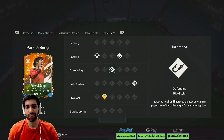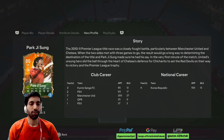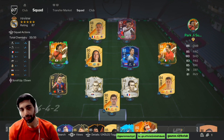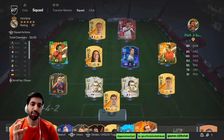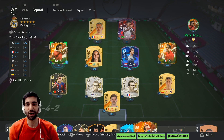Looking at his play styles, he has got incisive pass, tiki-taka, intercept, press proven, and relentless plus. I'll be using this guy in almost every position possible — left mid, right mid, central midfielder, CAM, left wing back, and sometimes left back as well. So many positions this guy can play, and we will be testing him out to see how he performs in each position and which one suits him the most. Let's get straight into the game.